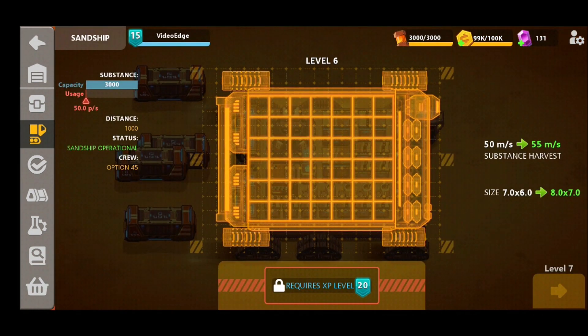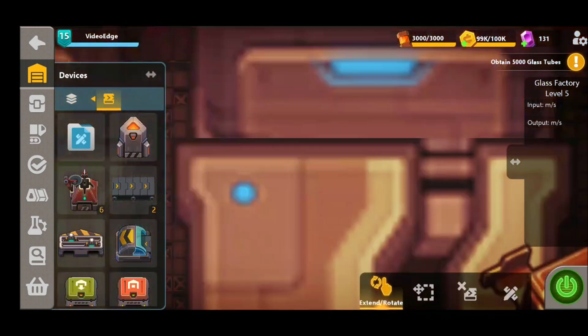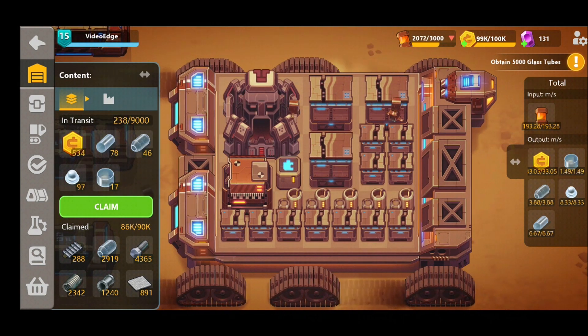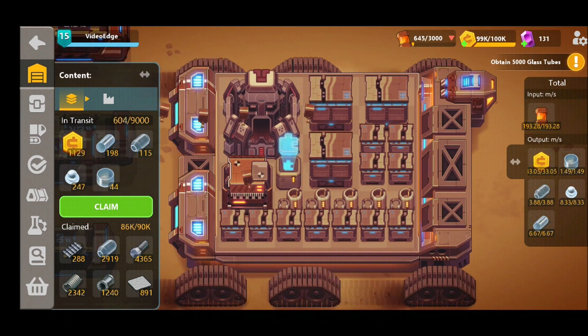If we take a look on the left hand side on the Sand Ship tab we can see on the right hand side that currently at level 6 we are producing 50 substance per second. This varies on the Sand Ship level you're currently at, and as you can see when we increase the level it adds an additional 5 substance to the Sand Ship capacity. If we go ahead and turn on a few of our designs we can see that with those two factors activated we're consuming 193 substance per second, and because that's more than we're generating we can see the substance cap at the top start to deplete down to zero.